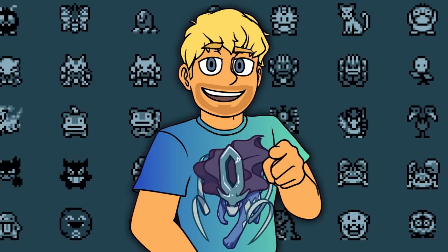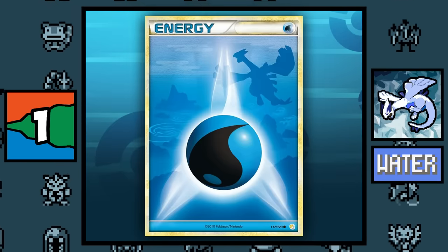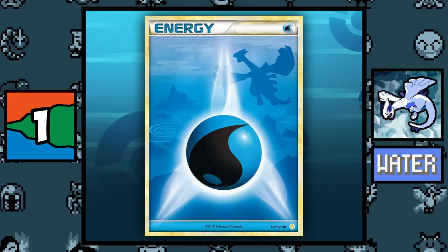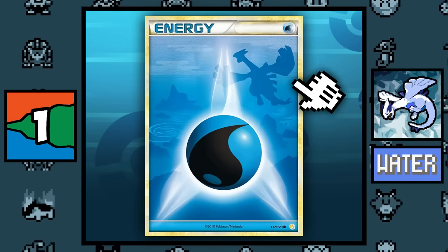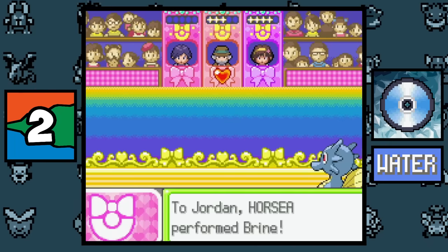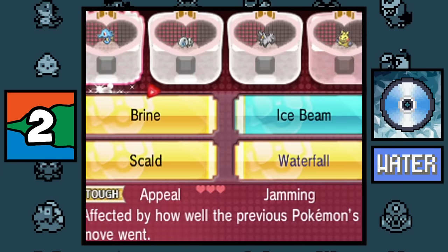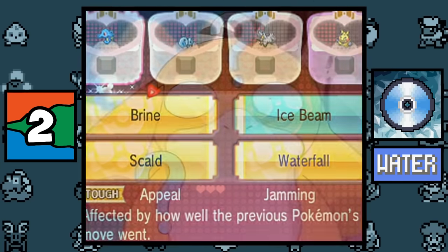Water type: in the HeartGold and SoulSilver expansion of the Trading Card Game, the Water Energy card featured a Lugia in the background, but as we all know Lugia isn't a Water type — even though it should be. The move Brine was the only Water type move classified as a Smart move in Pokémon Contests, but in the Hoenn remakes it was changed to a Tough move.